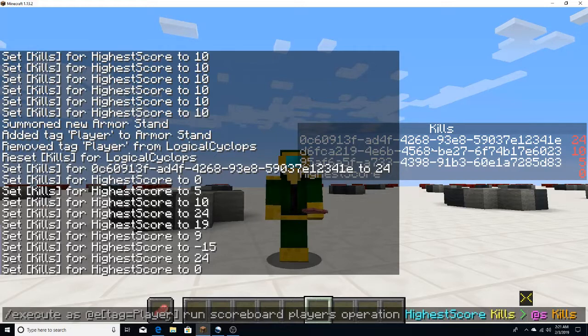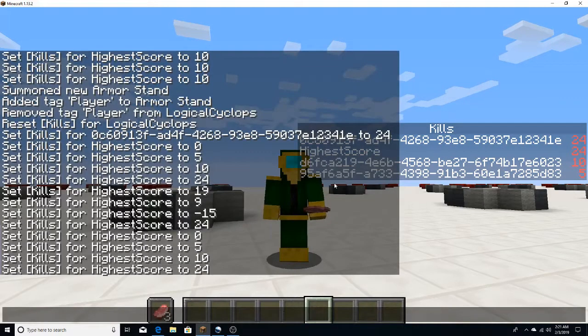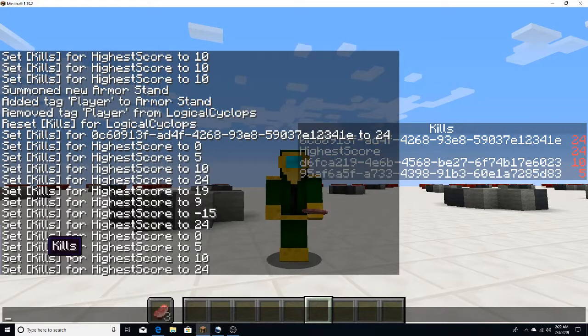So each of those players — assume those are players just for the sake of the video — will run this command. If we run this, you will see that the high score has been changed to the score of 24. As you can see, it went from 5 to 10, and then to 24.